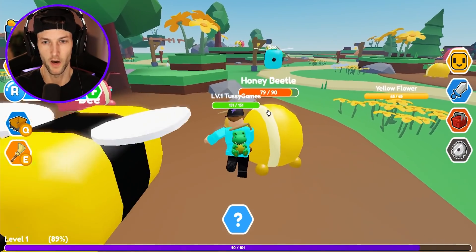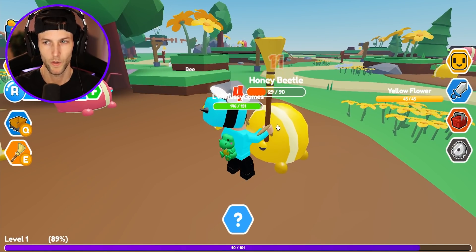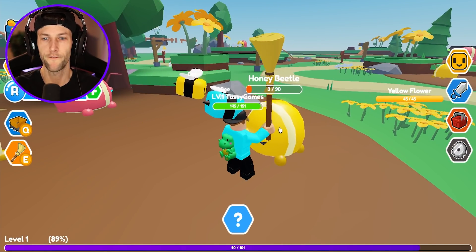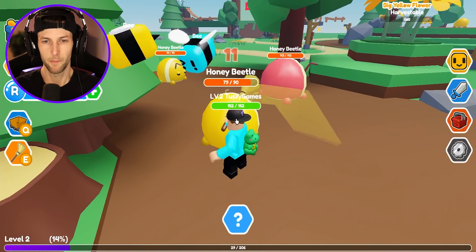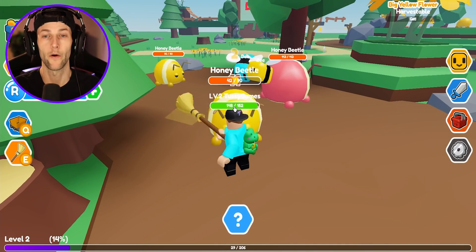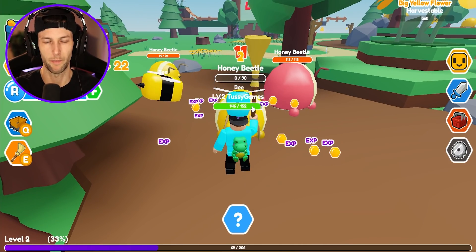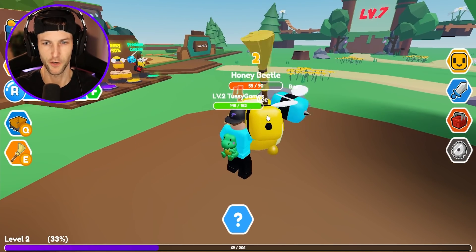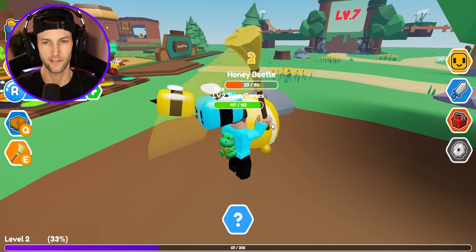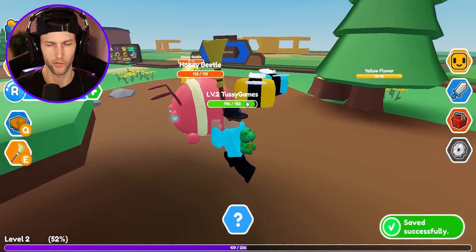Let's test out the new broomstick on the honey beetles. Get them little bees — we got to level you guys up because we got to go fight bigger bosses. I keep looking in the chat and it's saying that a big spider boss has spawned. I don't know where the spider boss is — I'm obviously not strong enough and I don't have a big enough bee army to go fight the spider boss, but hopefully we will get there shortly. The broomstick's actually working — we got to swat them away.